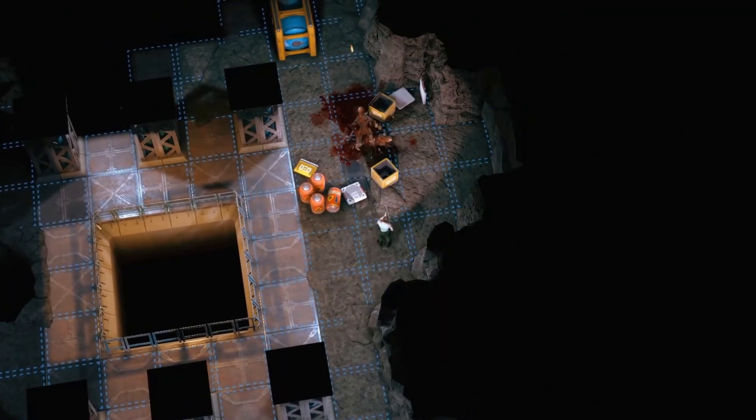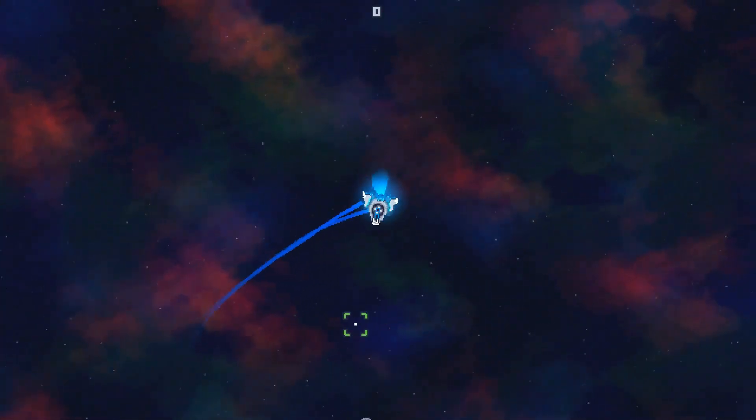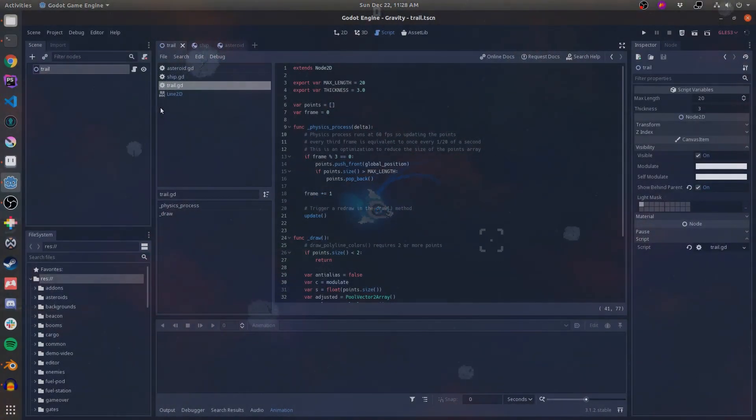Line trails — here's what they look like in Gravity Ace. I use them mainly on the ship and bullets to increase visibility and give them a sense of speed, and because they just look cool. Here's the setup: the trail is a lone Node 2D with a script.